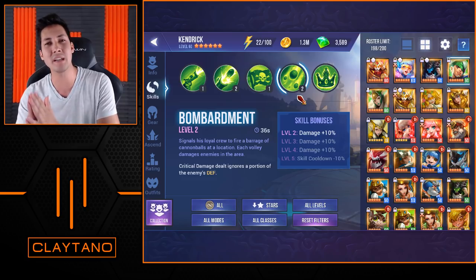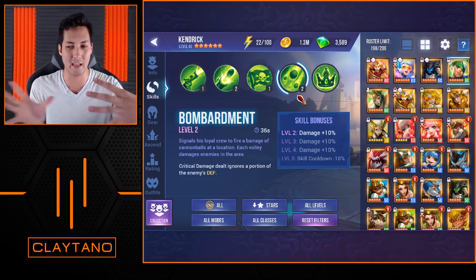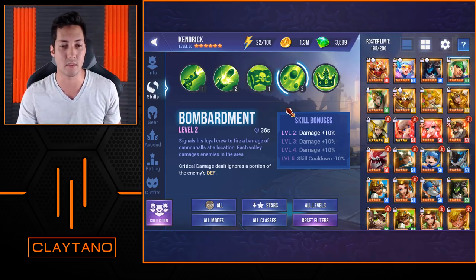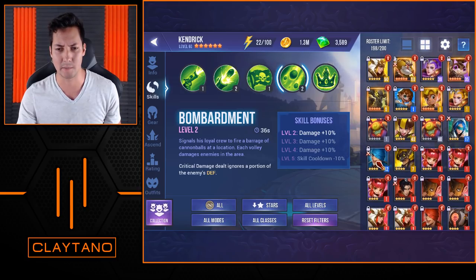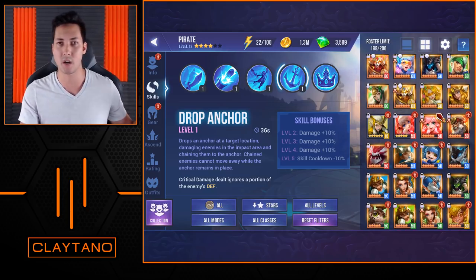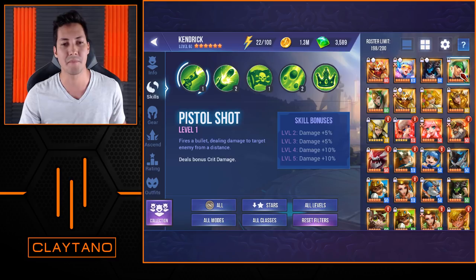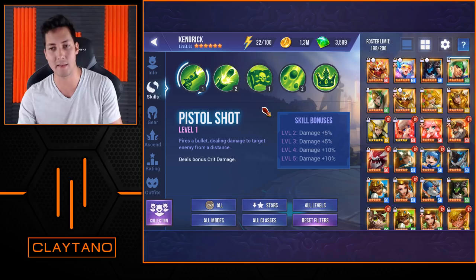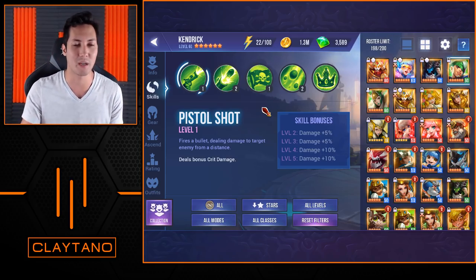I would say the Dark Pirate is probably just a smidge better — the only reason being that it has that AoE crowd control anchor that the Pirates have, which is super awesome. It's actually the same skill that the Water one has, called Drop Anchor. Although the Dark one is an LD Nat 4, much harder to get — Kendrick is definitely more obtainable. If you do have both the Dark one and the Nature one, I would say go with the Dark one instead.